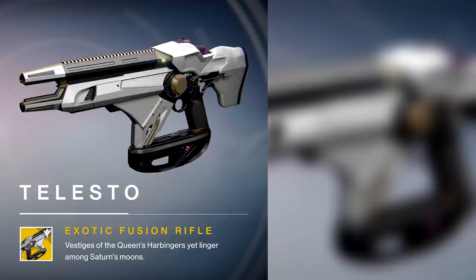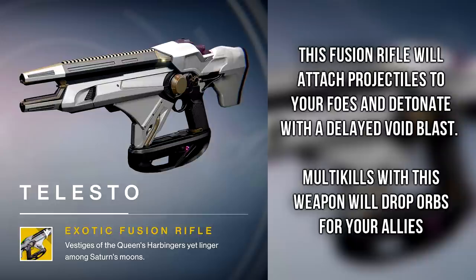The Telesto looks amazing, and although it's called the Telesto, I think people are going to call this one the Needler, as this fusion rifle will attach projectiles to your foes and detonate with a delayed void blast. And for the first time in Destiny we have a perk that only triggers with multi-kills — multi-kills with this weapon will drop orbs for allies. So if we have a multi-kill perk, this sounds like it's going to be a really strong fusion rifle. Although fusion rifles aren't used too much in the Crucible right now, they're actually really strong, so the Telesto might turn out to be a monster.